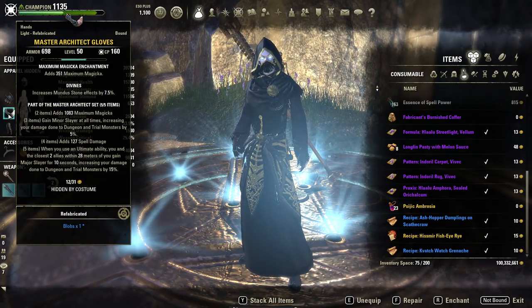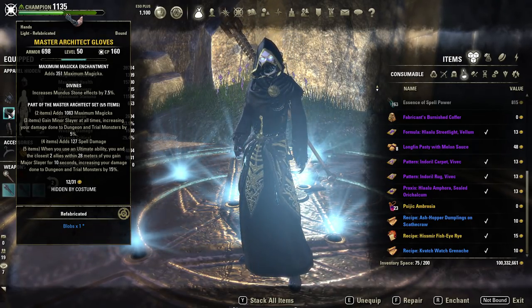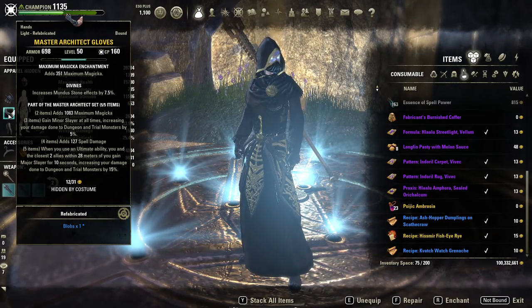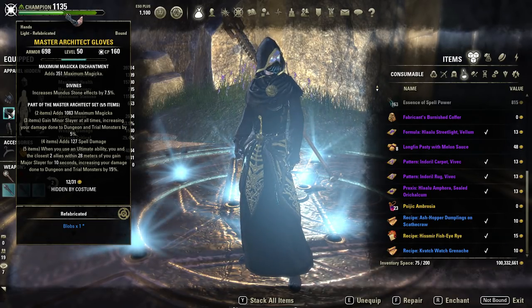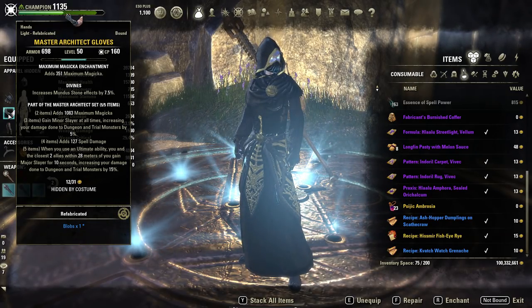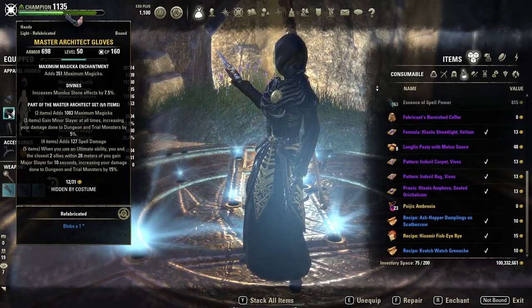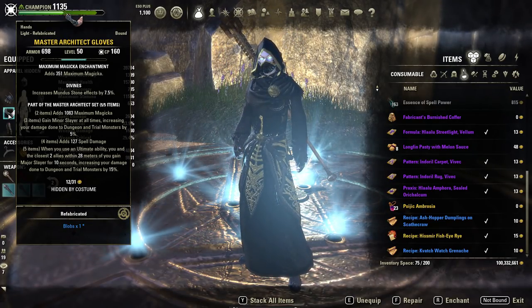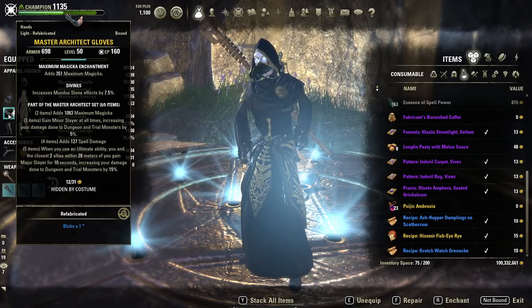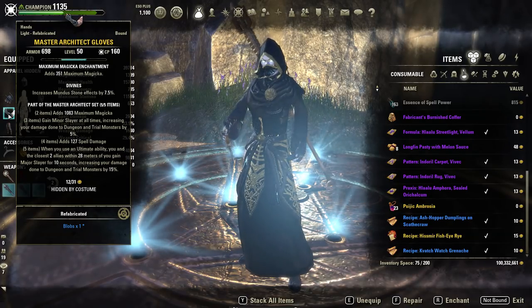Our next five-piece is going to be Master Architect. This gives us Minor Slayer on the three-piece and Major Slayer on the five-piece when we use an ultimate ability, and it also buffs two friends — so not only are we helping our group's DPS but it's great for your own as well. There are very few fights where Burning Spell Weave would slightly outweigh this. For most trials and dungeons Master Architect will be your best, and where it's not, it's only a difference of one or two k fully buffed.